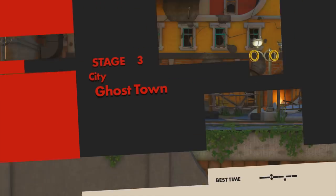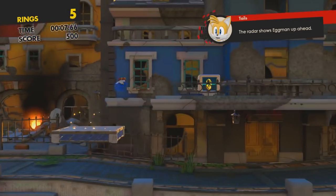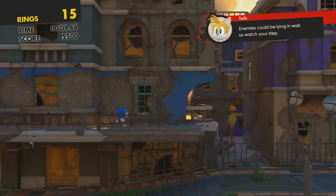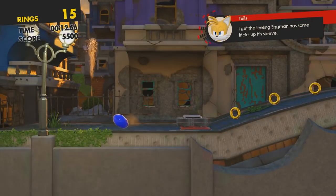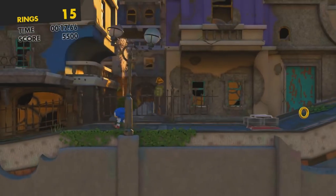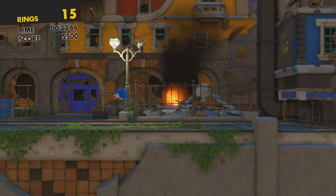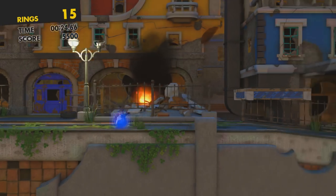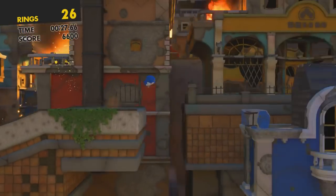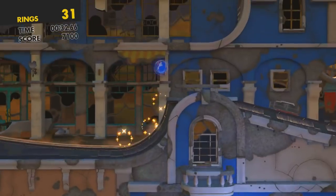So in case it wasn't obvious before, Sonic Forces is definitely aiming for the Sonic Generations crowd because not only can we play as 3D boost-happy Sonic, we can also play as old-school 2D classic Sonic. He plays exactly like he did in Generations — he jumps, he has the spin dash — but since he's coming off of his adventures from Sonic Mania, as you probably noticed with the musical cue during the cutscene, he also has access to the drop dash.